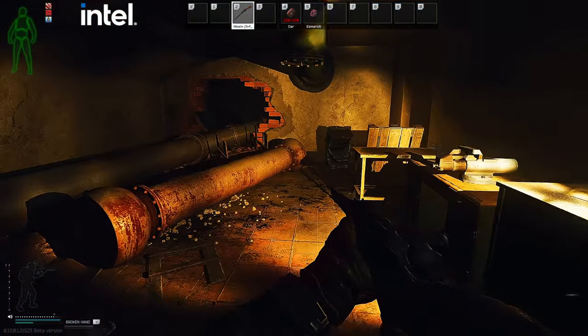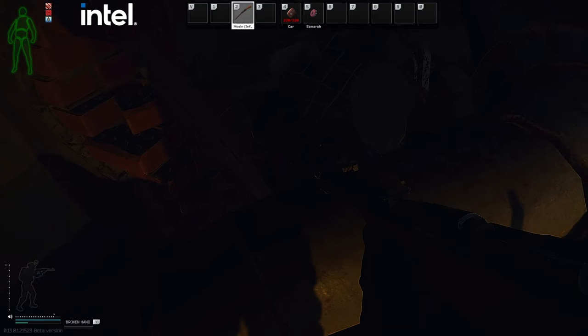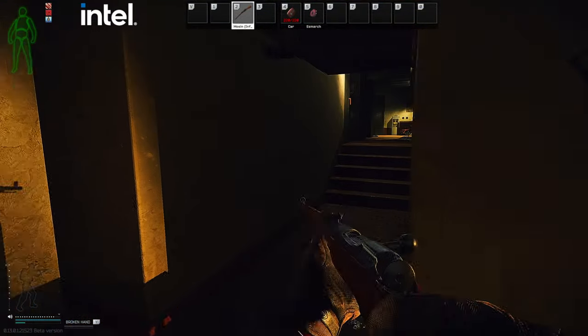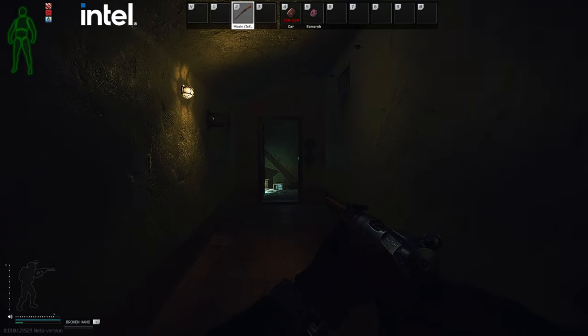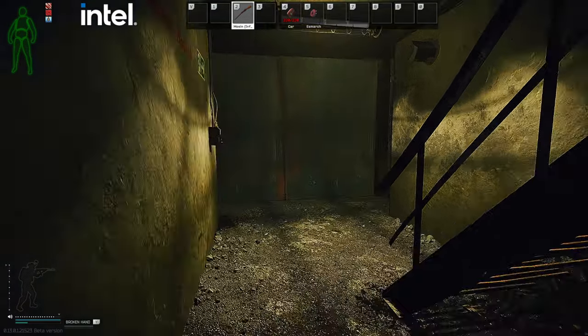At the D2 extract, make sure you loot the duffel bag — you have to be in a very specific position to loot it. Also make sure to loot the duffel bag and the 2 jackets here, because jackets and duffel bags can spawn flash drives.